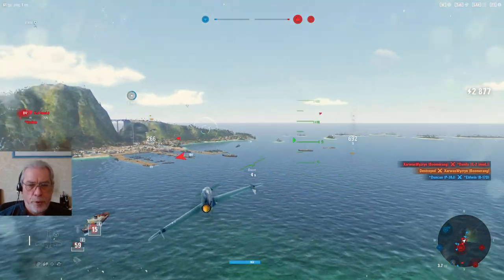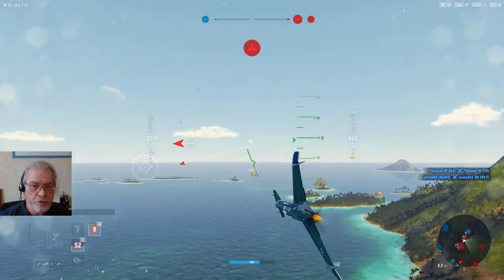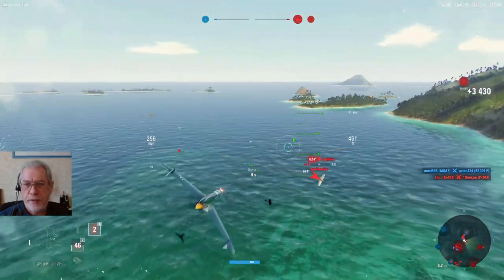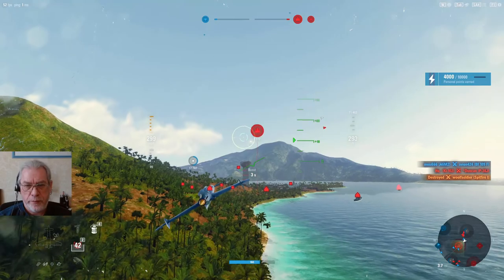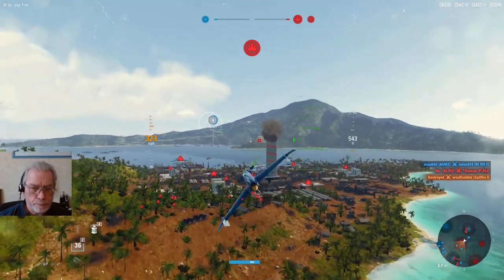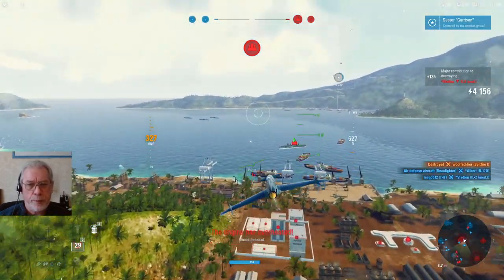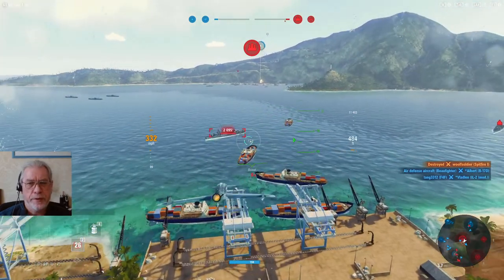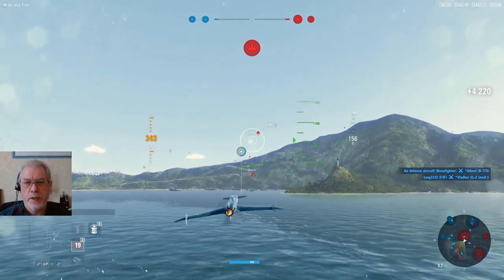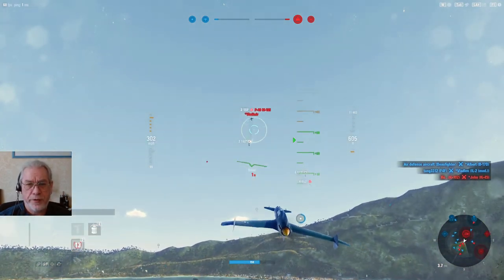I'm taking potshots at a ground attacker, but I can't knock it down quickly, putting me at risk from the tail gunner or being jumped by another aircraft — which just happened. So I leave the ground attacker and work over the Spitfire that jumped me. The Spitfire was nowhere near being able to turn with me. A specialized Spitfire probably has around 104 maneuverability, but without tricky equipment it's not going to outturn this Ascender. Watch out for the Spitfire Mark 1A with Charles Donovan — that special pilot will outturn you.